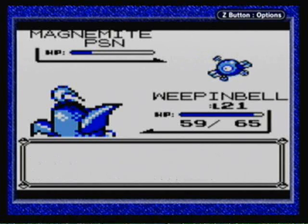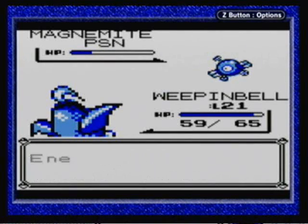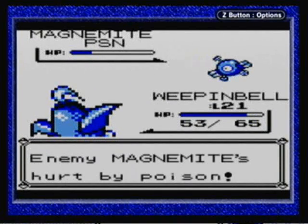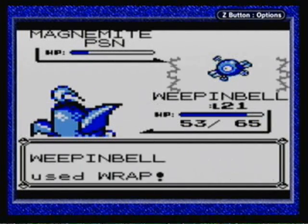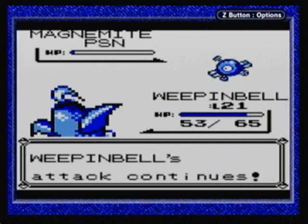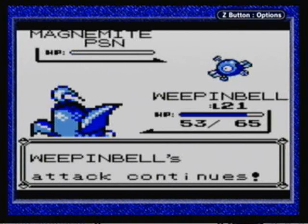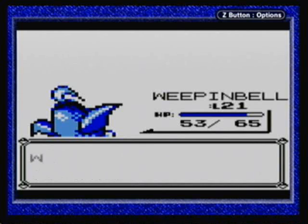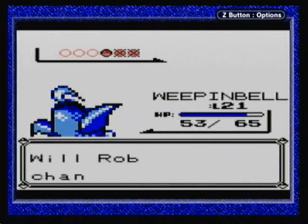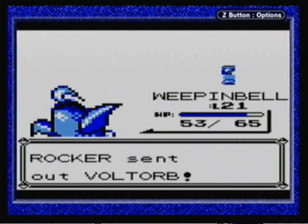See how effective it is? He's losing health all over the place. We got him. Magnemite taken care of. Next we have another Voltorb. I'll go ahead and just use Weepinbell again. Let's use the same strategy.